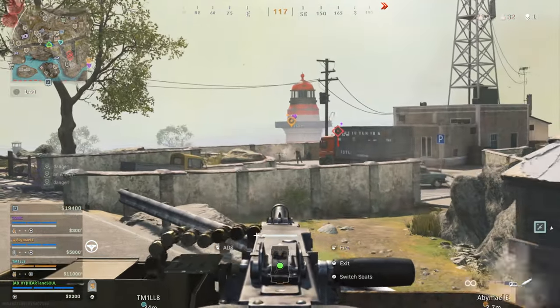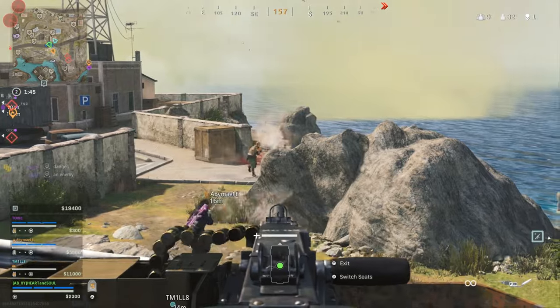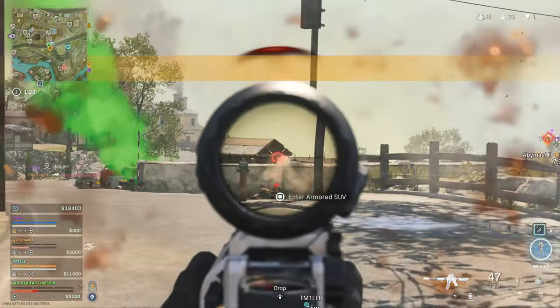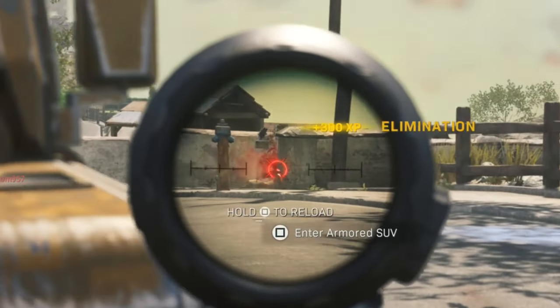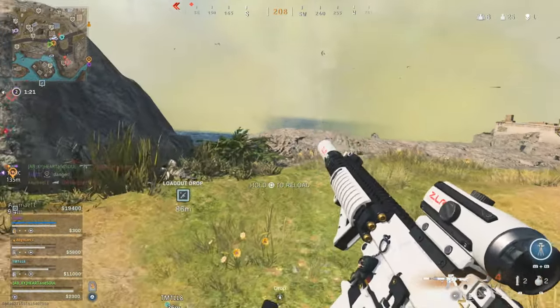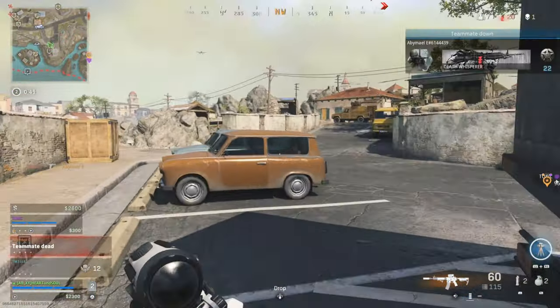We got this little 50-cal mounted jeep thing, and it has abysmal aim. I didn't land a single shot. Totally trashed. Then I hopped out, and even my own aim — I didn't land a single shot. I think the last bullet at the end did kill the guy that was down, but terrible aim. I needed to warm up before this game.